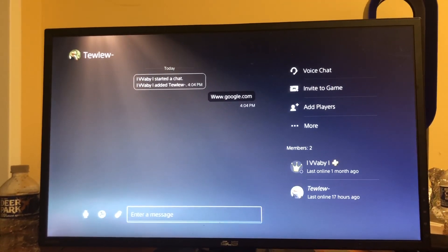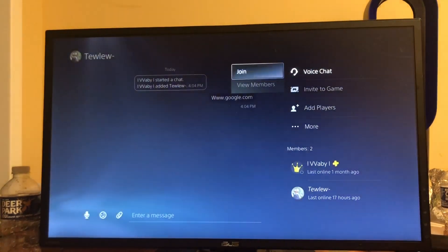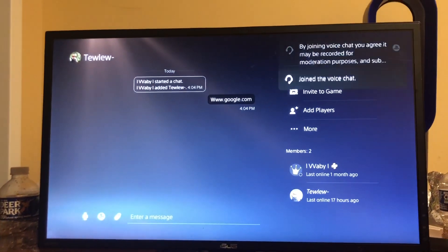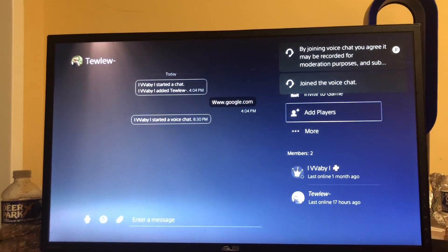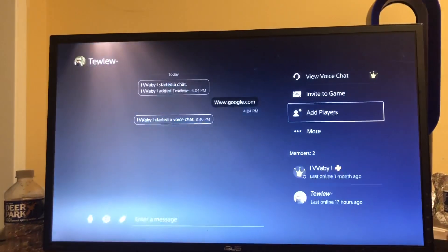Now that's going to start the chat and then you can switch to voice chat like this, join. And then I've joined voice chat and I can talk to them, and you can add players, you can invite to game, you can do all of that.